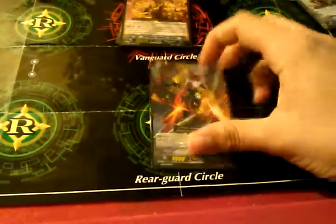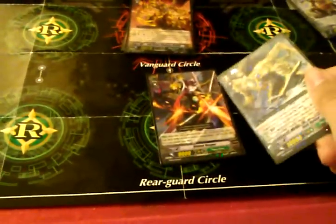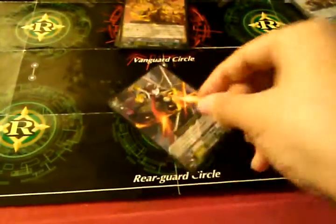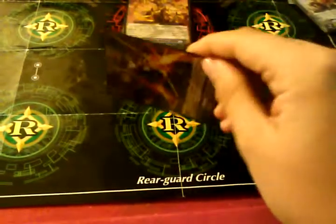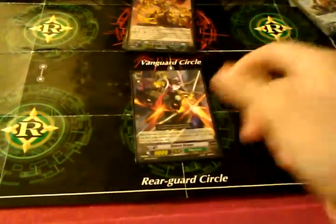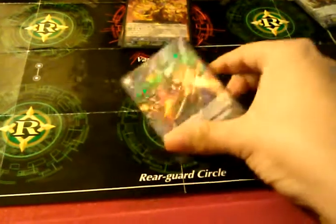Got Violent Vesper — self-explanatory. Call, check top — Grade 3, no trigger, good. I have pulled a lot of triggers. I usually got my critical triggers. Sometimes I got a heal. One time I got a stand.